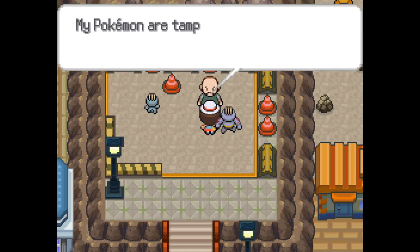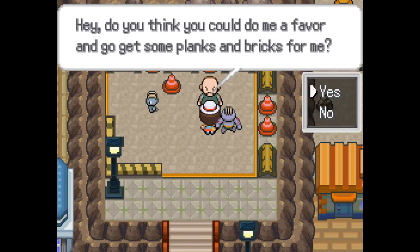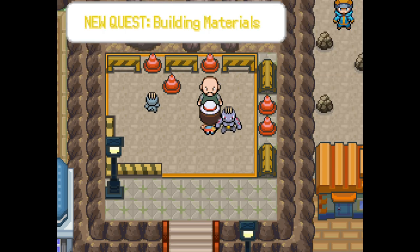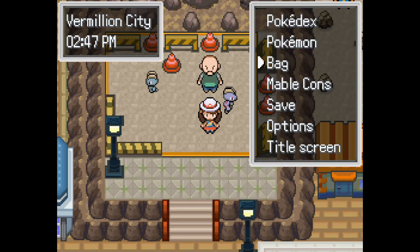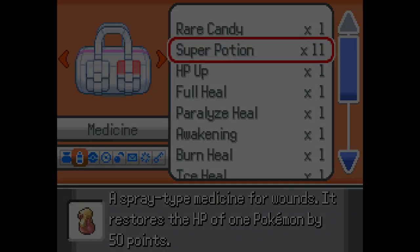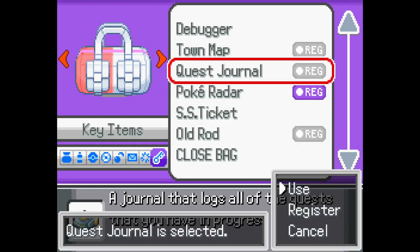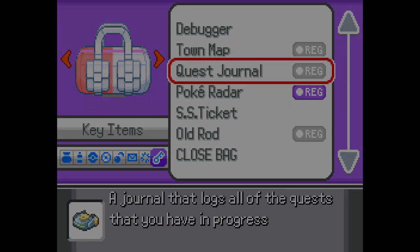Hello fella — I'm putting up a building on this plot of land. My Pokémon are tamping the land but I've run out of building materials. Think you can do me a favor and get some planks? Of course! Get the bricks in Pewter and the planks in Viridian. Oh — where's the quest log? It's key items or something like that, right? I wonder if it's on Mabel Cons. Key items, then? Let's have a look — we've been playing for 50 minutes. Quest journal. Use. The quest log has been temporarily removed from the game.